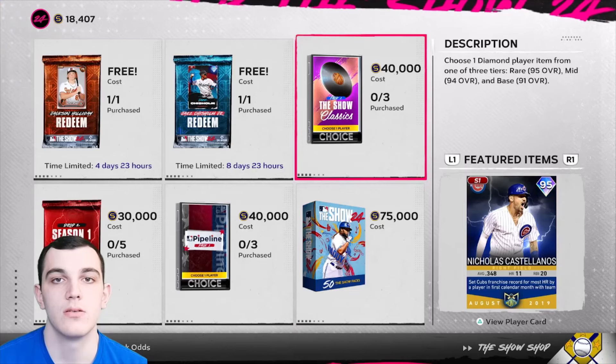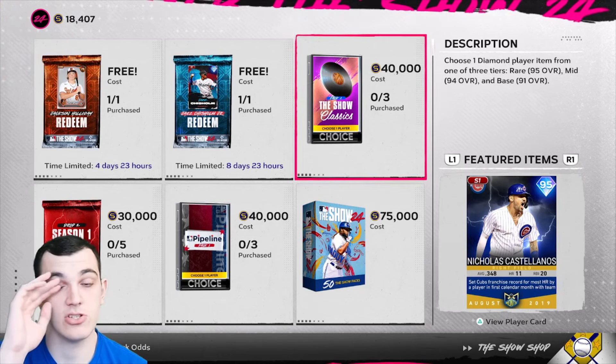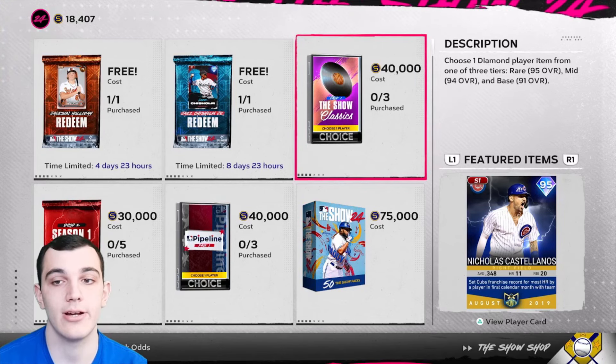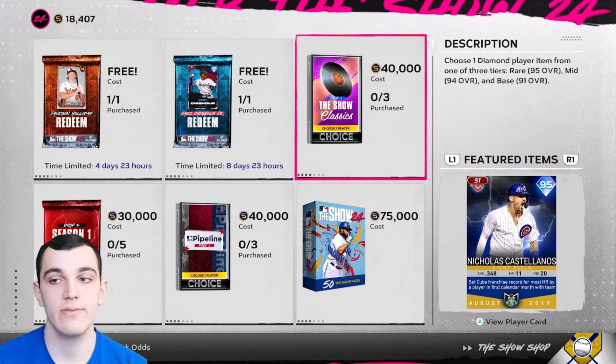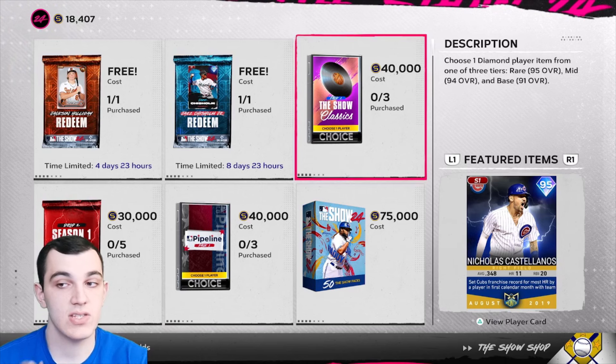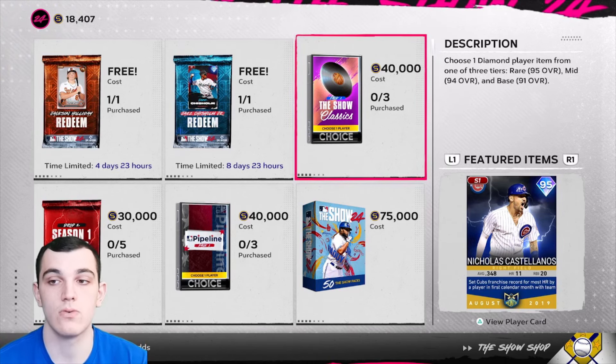Now we have The Show Classics. What Classics are in MLB The Show is — these are just cards from previous years that they bring back into the current year, so all these cards were from previous games. This is a choice pack in the Show Shop worth 40k stubs. There are three tiers: the base tier is 91 overall, the mid tier is 94, and the rare tier is 95.